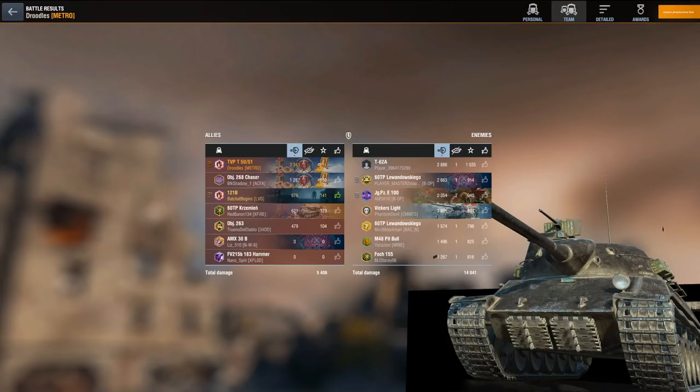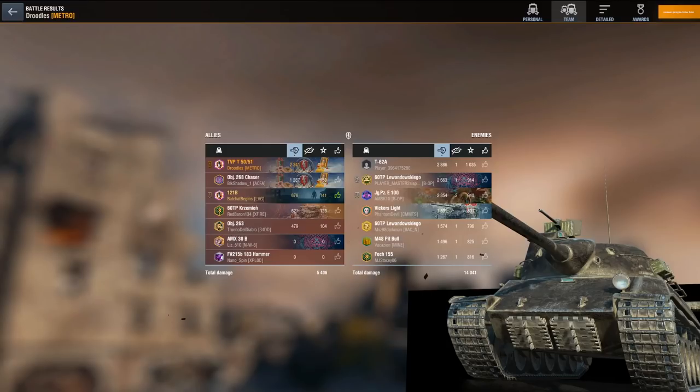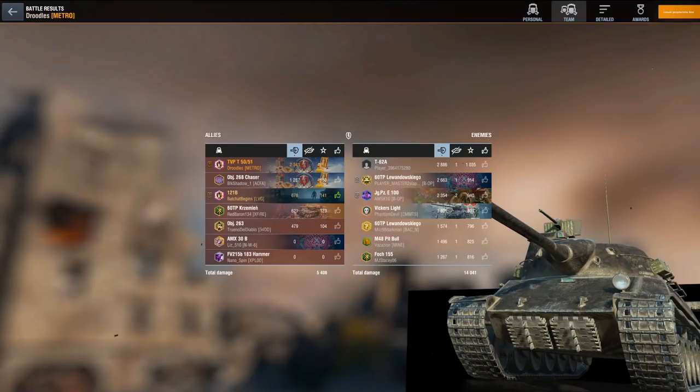It's not like all the players on my team are inexperienced in terms of battle count. The Object 263 has 53,000 games — the 60 TP has 17,000 battles, and even the Object 268 has 7,000 games, which is still plenty to understand which way to correctly push on a map. I really don't know what to say. How do you have 53,000 games and the best idea you come up with is to instantly push to the wrong side of the map?